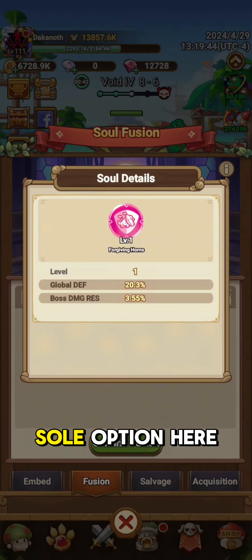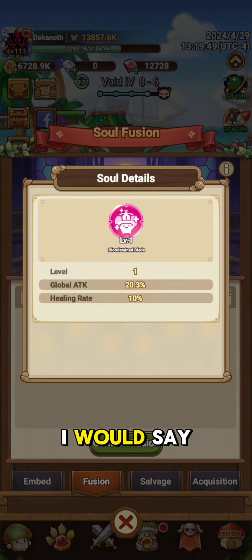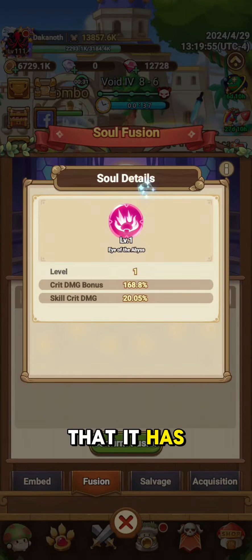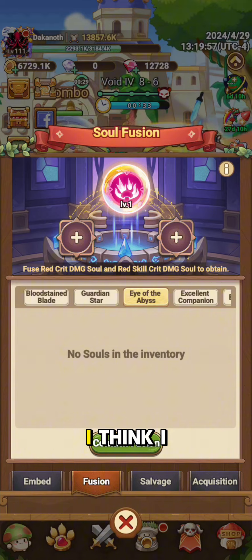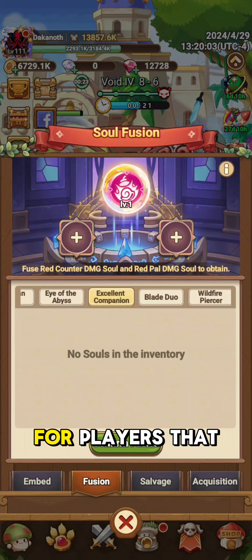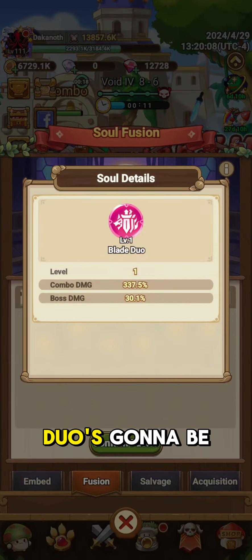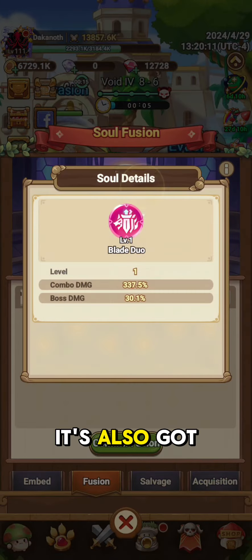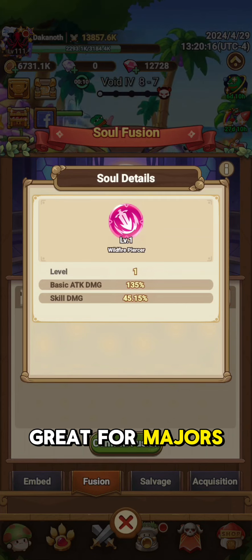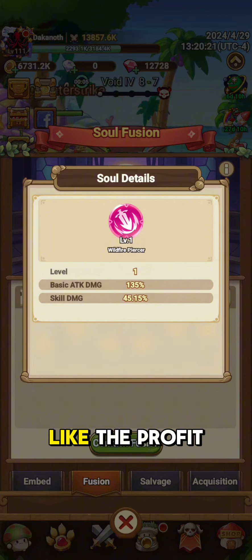Each soul option here has different bonuses and it's going to be dependent on what class you're doing. I would say almost everybody across the board is probably going to have Bloodstained Blade just because of the attack bonus that it has provided. I think Eye of the Abyss is going to be super helpful for certain classes. Excellent Companion is going to be helpful for players that are probably playing Berserker or Warrior types. Blade Duo is going to be great for Archers. It's also got boss damage tied to it, but not a lot. And then Wildlife Piercer I think is going to be great for mages, specifically for players that are going to be running like the Prophet.